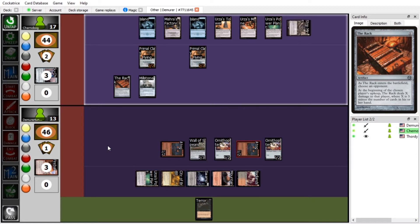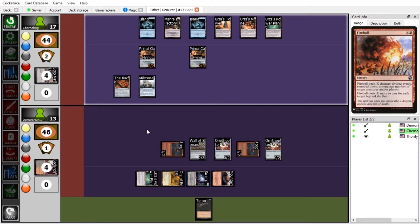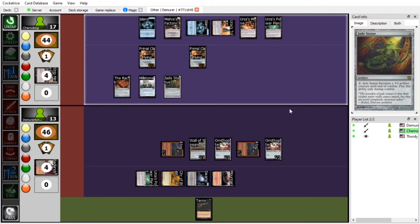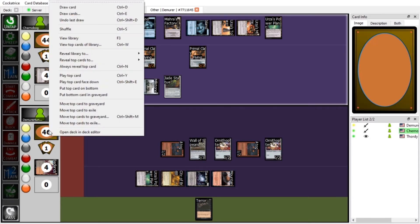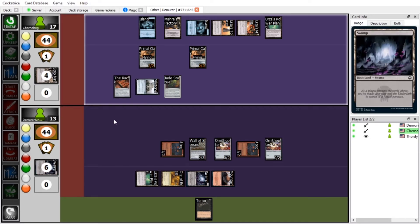I'll destroy your Badlands. That's actually fine — that's the one I care about least, I still have both my colors. I'll do Urza's Tower and Island for a Jade Statue — pay two to make it an artifact creature only during combat. Then tap Urza's Mine to mill for two. We lost an Urza's Tower, one piece of Tron — and we lost a Swamp.